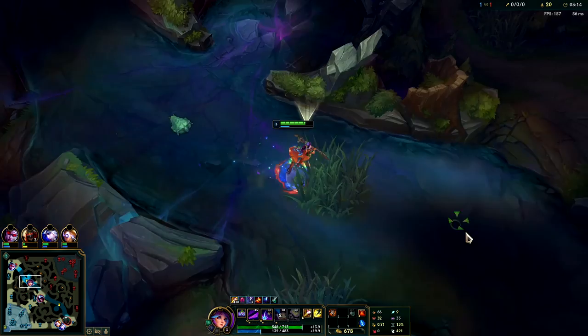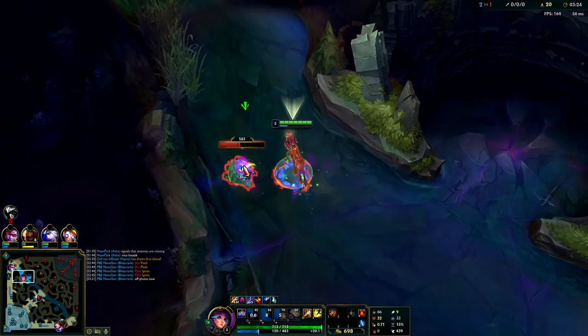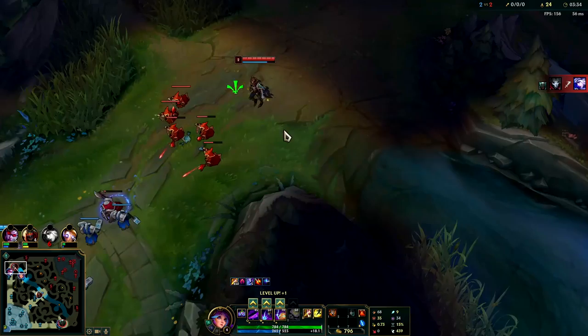I'm looking to do a gank but it doesn't look like I have anything. I'm going to go ahead and just do a five camp clear and a scuttle crab - you can do a six camp clear but you'll lose a lot more HP. Normally before you use your W you want to slow the target first either with your E or a Blue Smite. Your W is fairly slow, it's a bit of a charge up.